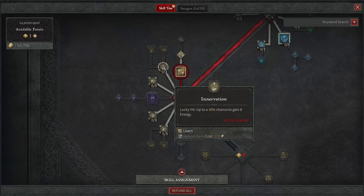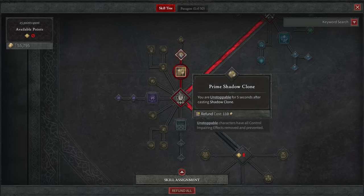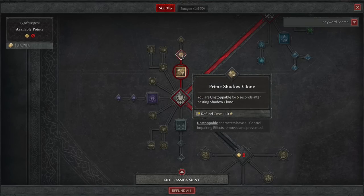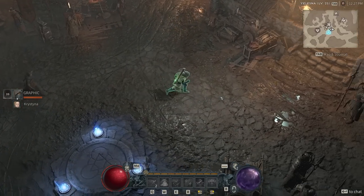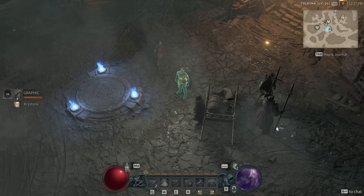We also have up to a 10% chance to gain energy on lucky hit, which is pretty cool for sustaining energy. I do like Prime Shadow Clone because Unstoppable is huge — all crowd control effects are removed and prevented. If you're stunned up, you save your ultimate for that big boss fight where you get iced or stunned, pop it, and you're instantly out of CC and can't be CC'd for the next 4 to 5 seconds. This is a Diablo 4 beta build, but I think it'll have viability in the main game unless a lot of things change. Make sure to like the video, subscribe to the channel, and turn notifications on!